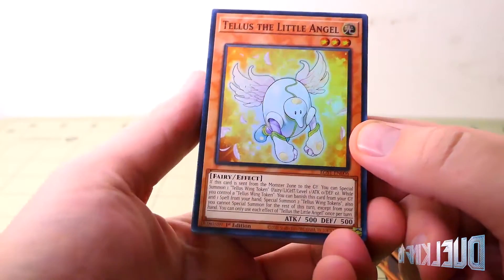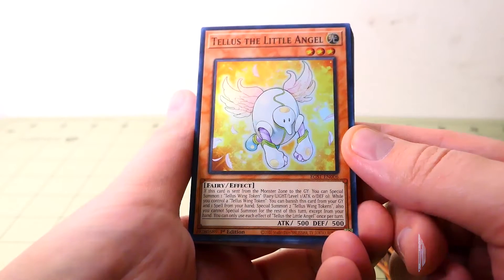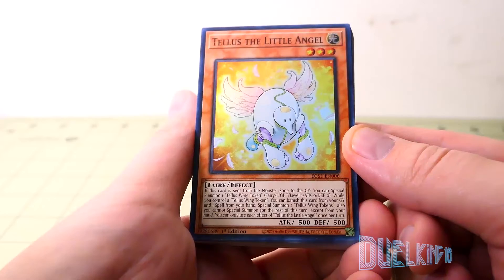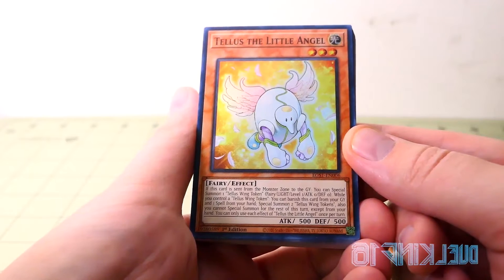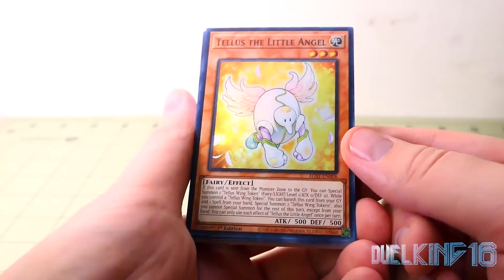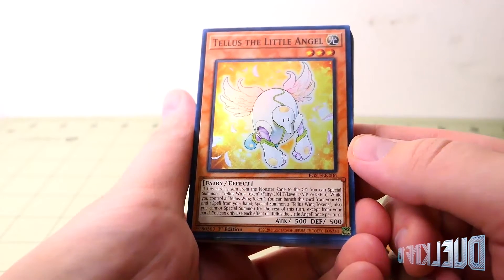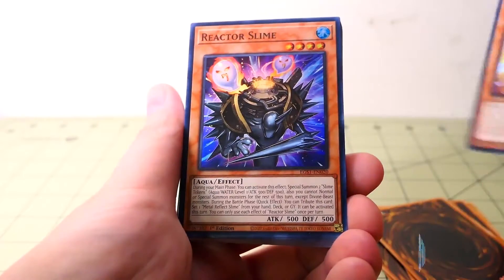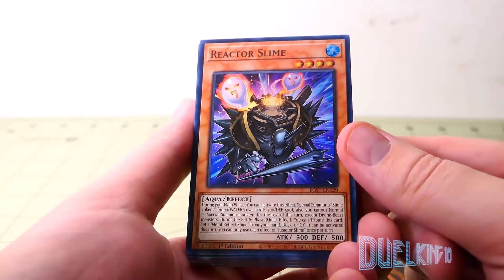Talus the Little Angel: If this card is sent from the monster zone to the graveyard, you can special summon one Talus Wing Token — Fairy, Light, Level 1, ATK 0, DEF 0. While you control a Talus Wing Token, you can banish this card from your graveyard and one spell from your hand to special summon two Talus Wing Tokens. Also, you cannot special summon for the rest of this turn except from your hand. You can only use each effect of Talus the Little Angel once per turn. Sounds awesome!